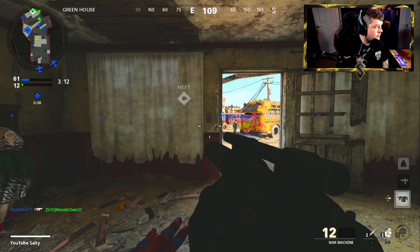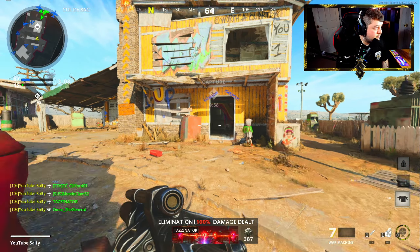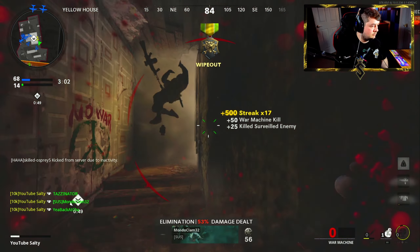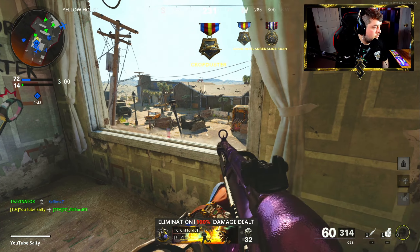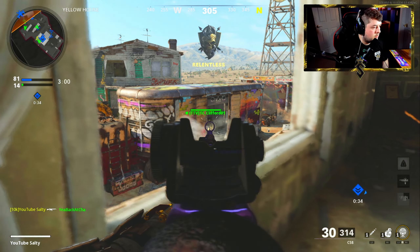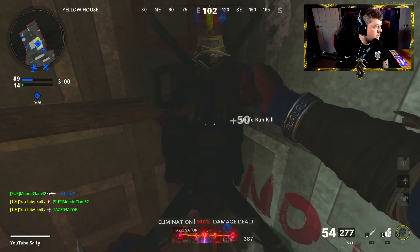You are clear to engage. Hard point located. This is now good — we're supposed to capture the hard point. Hard point locked down. There's a kid on my right, on the side of the building.